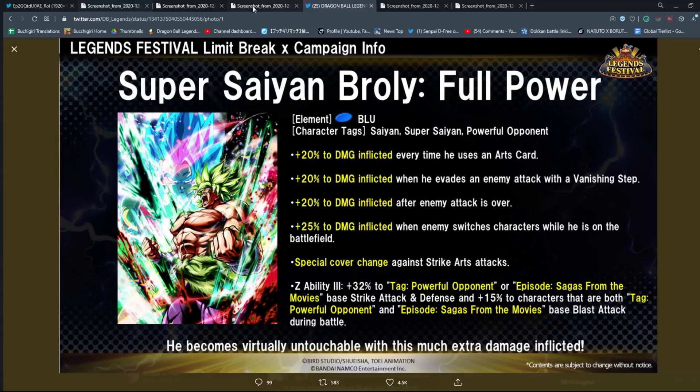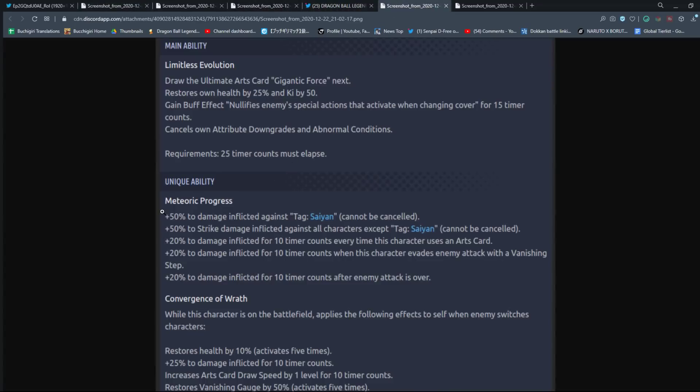Now for Blue Broly — the third Blue Broly in the game. His main ability draws the ultimate arts card Gigantic Force next, restores health by 25% and ki by 50. He gains the buff effect: nullifies the enemy's special action that activates when changing cover for 15 counts, and cancels his own downgrades and abnormal conditions. He picks up that cover-nullification effect on the main ability.